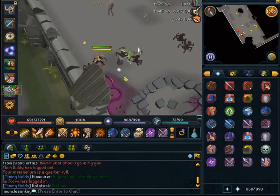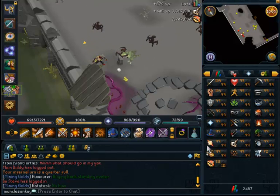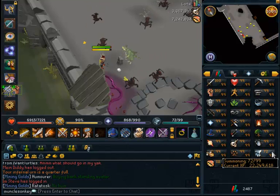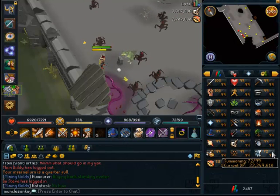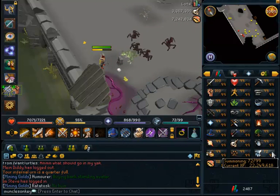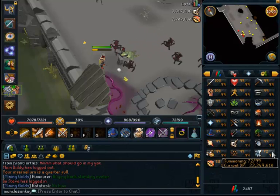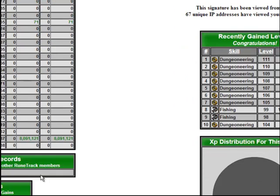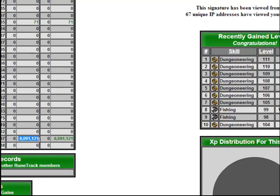If we look at my stats page now, I have 22.2 mil Summoning XP. So I went from about 13.6 mil to about 22.2 mil. RuneTrack said I got 8.1 mil Summoning XP, though I might have actually gotten a bit more than that — the high scores just might not update immediately. But if we go to my RuneTrack, today it says I gained 8.1 mil Summoning XP. I feel like it was a little bit more than that, but regardless, that's what I did.